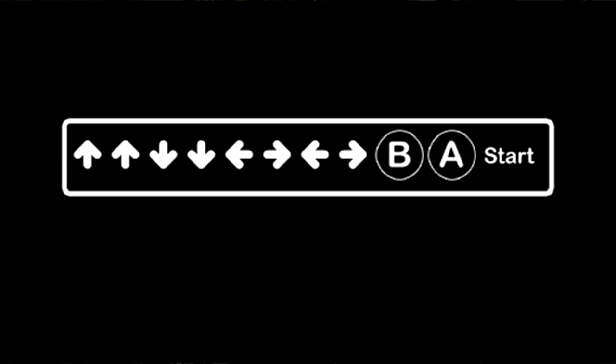Up, up, down, down, left, right, left, right, B, A, start. What's up guys, Jimmy here and welcome to another Lots Games video. That of course is the legendary Konami code used in the original Contra. I'm super excited because today I'm going to share with you guys the history of Contra Evolution, a game that most of you probably don't have access to. I hope you enjoy this video — if you like these types of videos, definitely hit that thumbs up button.